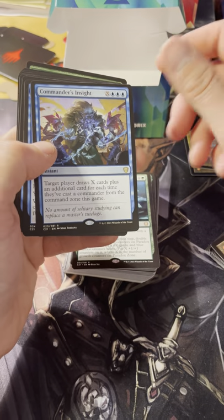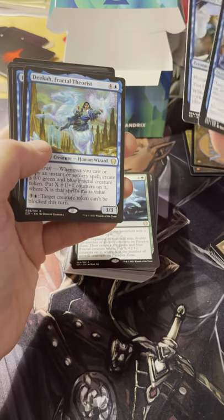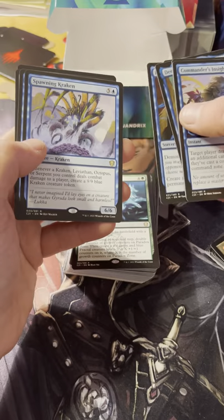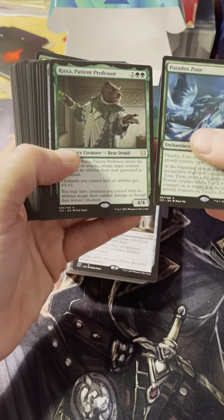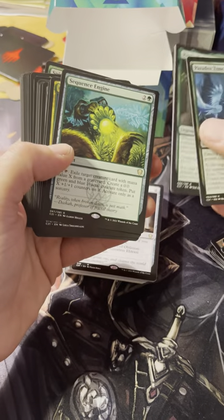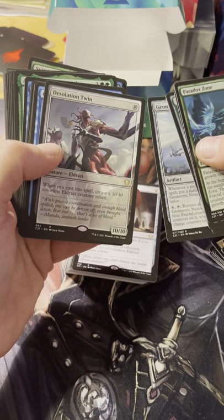Then you have Commander's Insight, Curiosity Crafters - I guess going into all your new cards. Dika the Fractal Theorist, of course. Perplexing Test, Replication Technique, Spawning Kraken - that's neat. Theoretical Duplication, Fractal Harness, Guardian Augmenter, Paradox Zone, Ruxa the Patient Professor. This has got to come out and go into other decks. Sequence Engine, Oversimplify, Geometric Nexus - that's cool. Desolation Twin.